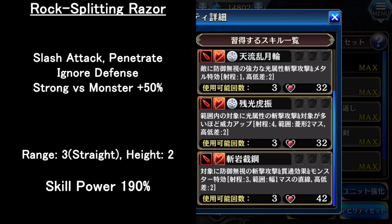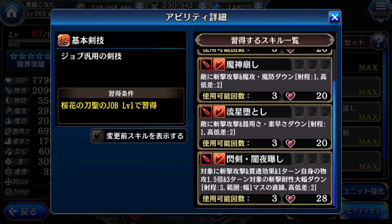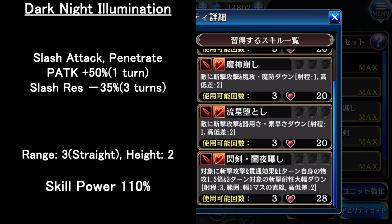Next is the sub ability. I'll not go through skills 1 through 3 since there's nothing much to cover. I will only go through the last skill. It's a slash attack with penetrate effect, and for one turn her physical attack is times 1.5. The enemy will have slash resistance down for 3 turns, and the range is one straight line of three.